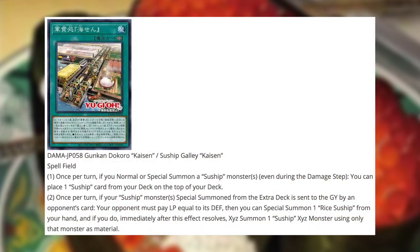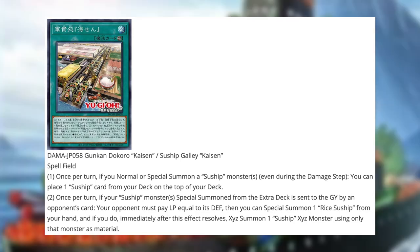Next we have a field spell called Suship Galley Kaisen. Once per turn, if you summon a Suship monster even during the damage step, you can place one Suship card from your deck on top of your deck — preparing us for the next turn. Second effect, once per turn: if your Suship monster special summoned from the extra deck is sent to the graveyard by an opponent's card, your opponent must pay life points equal to its defense. Then you can special summon one Rice Suship from your hand, and if you do, immediately after this effect resolves, XYZ summon one Suship XYZ monster using only that monster as material. Not bad — a great recovery card, but not the most overwhelming.